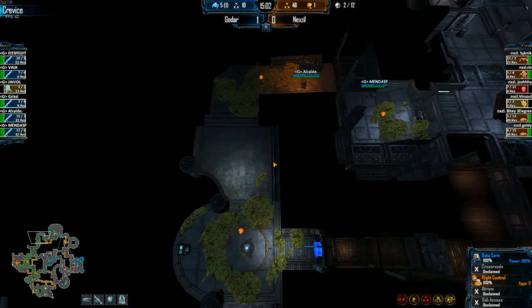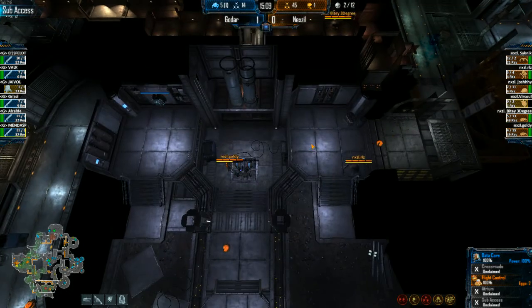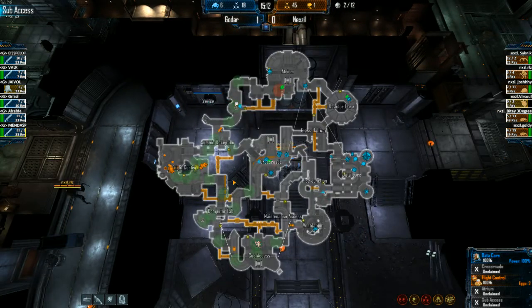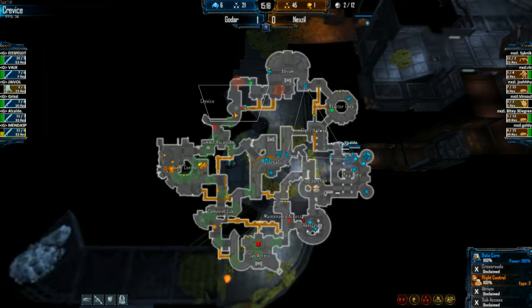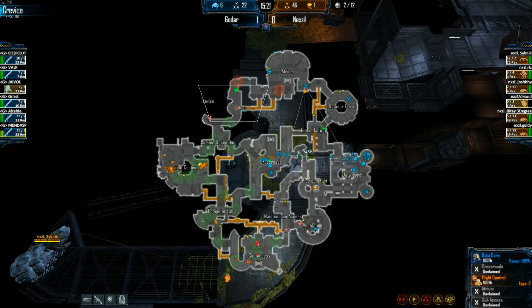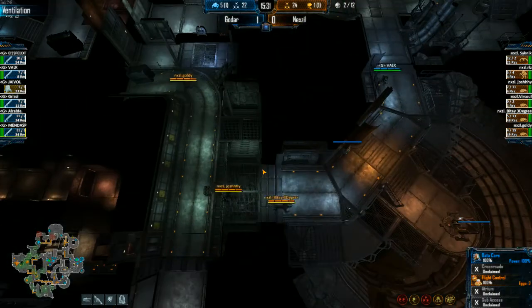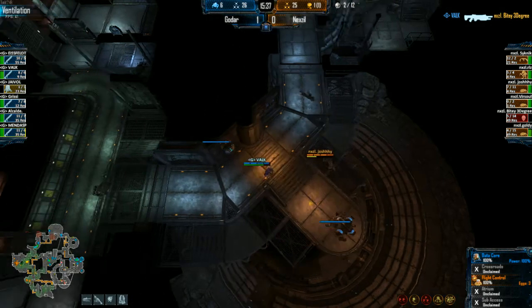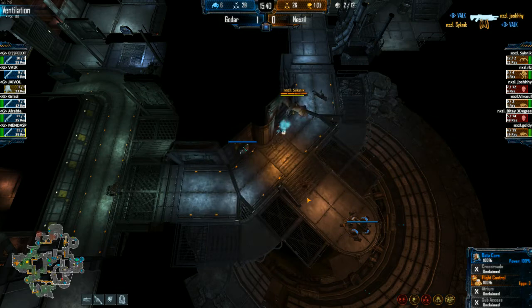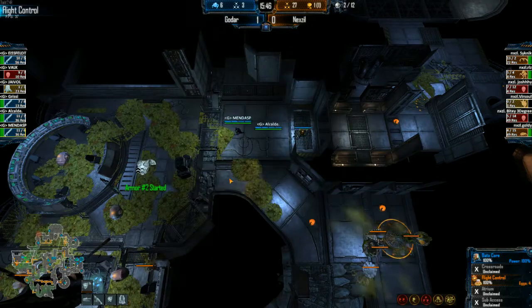I think it's just too little too late at this time. Mendes and Alcalde setting up Crevice — they're probably going to move that phase gate from Atrium straight into Crevice or Summit Reception and just hammer away. Another good spot is Computer Lab if they can choke them that way. The optimum phase gates would be Summit Reception and Sub-Access and Crossroads, or maybe that's excessive. I would say Summit Reception and Computer Lab for Flight Control Hive — I've seen that happen in games and it's brutal.